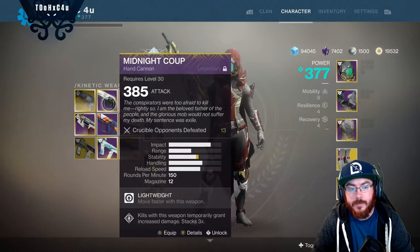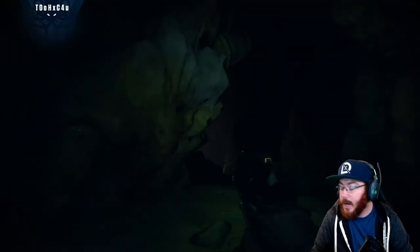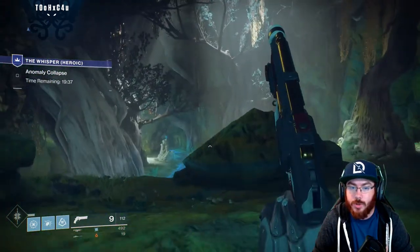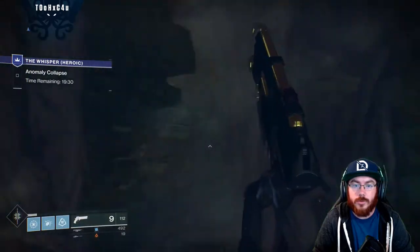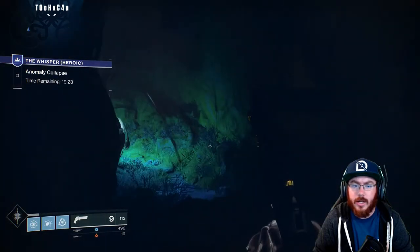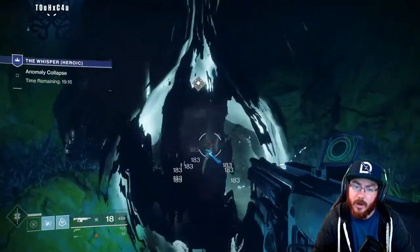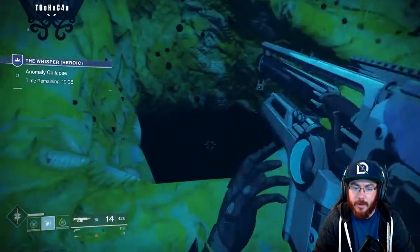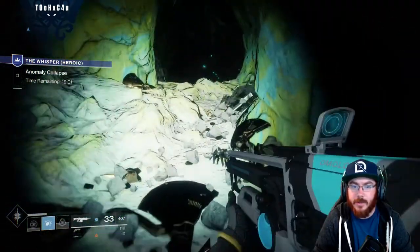Once we get to the end I switch over to raid and flux. Once you spawn in, jump over to this pillar over here, then jump up. If you're a titan I recommend using Increased Height lift, warlock use glide, and hunter I'm using triple jump because you have the ability to over-correct in case you run into issues. You jump up here, kill the blight, it opens up a hole, and you drop down into the cavern.